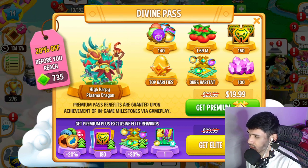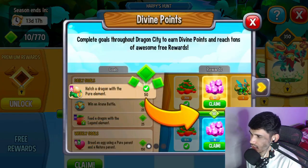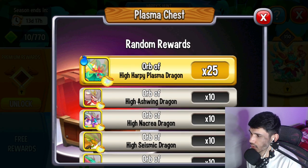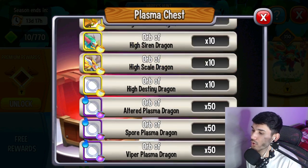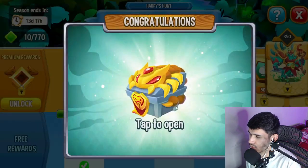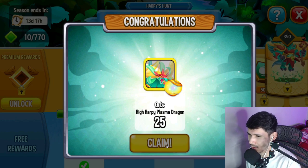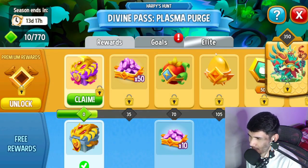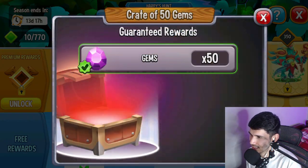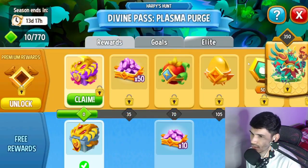You can obviously get the elite pass as well which gives you more things. We have the plasma chest which gives us orbs of the High Harpy Plasma Dragon. I don't think that's guaranteed — you probably get like a heroic or legendary orb. Wait — High Harpy orbs? I don't think that was guaranteed. Actually, looking at it, I think that previous chest had random rewards. If so, I think we got lucky!